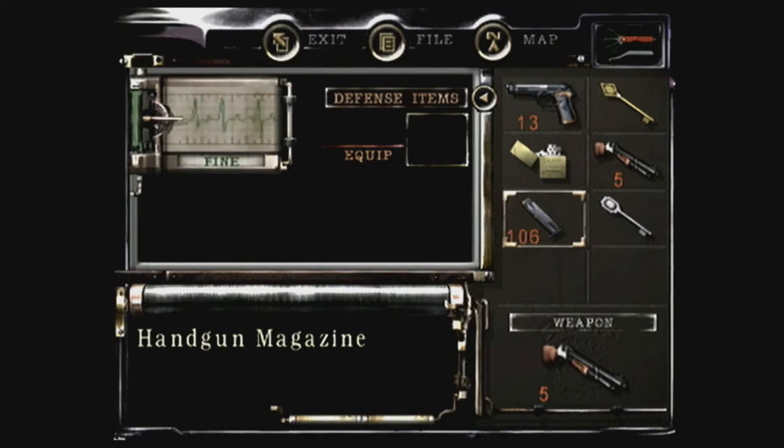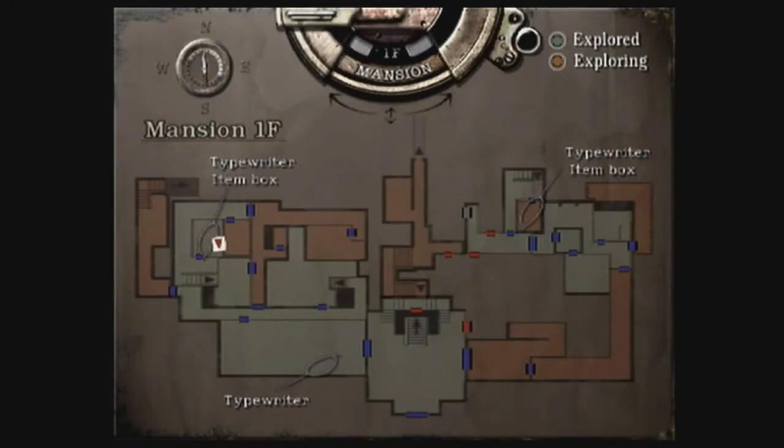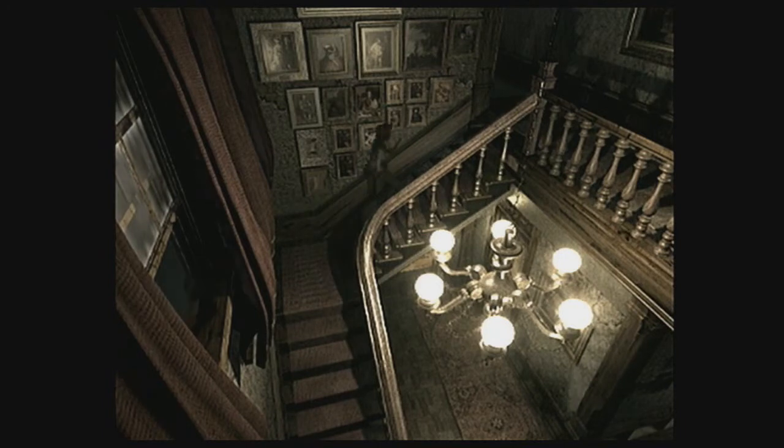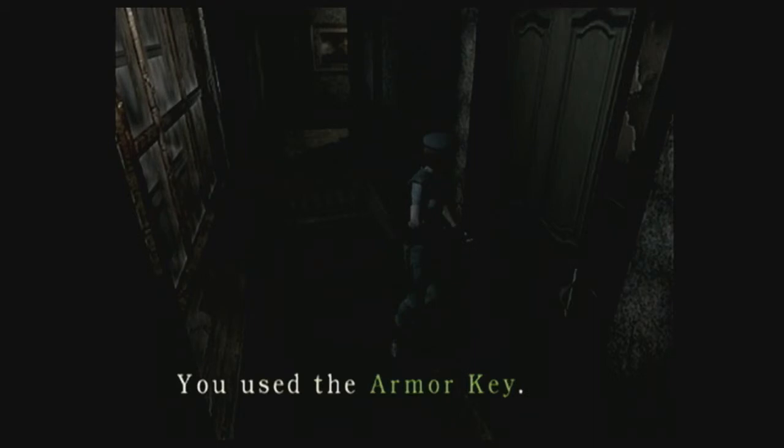So what are we gonna do now? Here, I'm gonna show ya. There is actually — see that? See over there where it says Typewriter and Item Box? We're gonna head that way. We're back here in the East Stairwell with the chandelier. We gotta head up here. I think this is the last thing we need with the Armor Key.